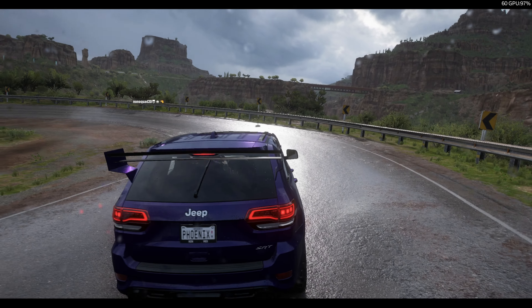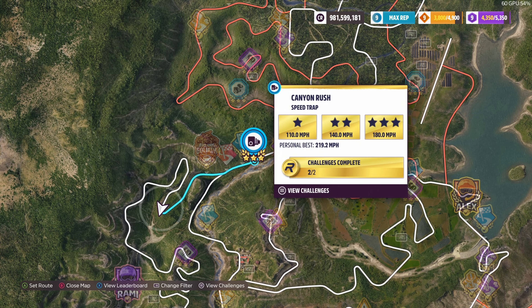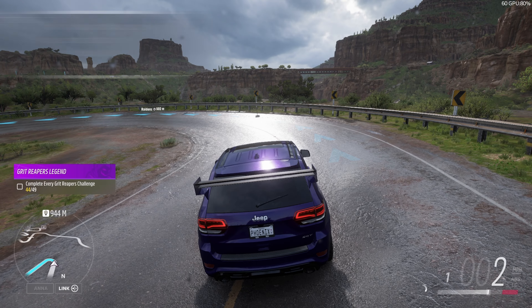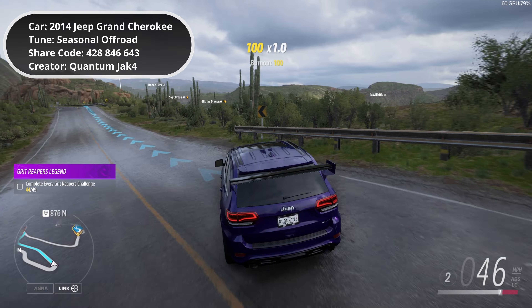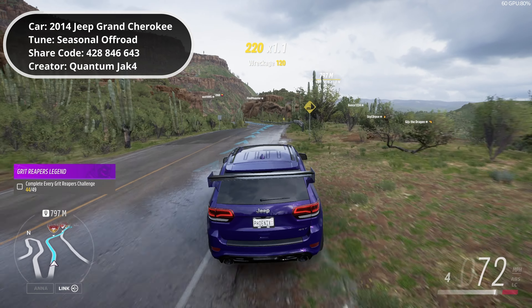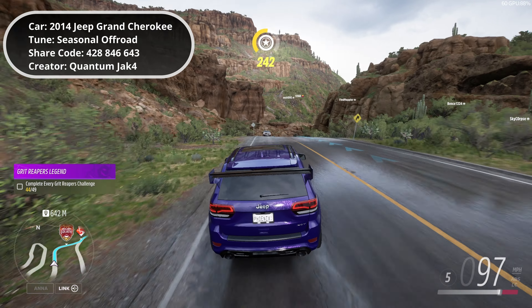Good morning everyone, welcome to Lost Things game. It's the Ryzen 5 stance and we've got Canyon Rush. You gotta get — I can't remember exactly what you'll get on this one to be fair, but 120, 125, something like that. But this will definitely do it, no problem. Got the Jeep.